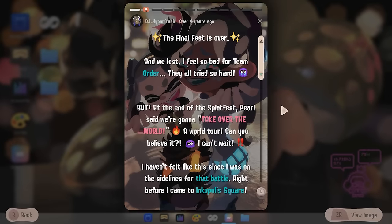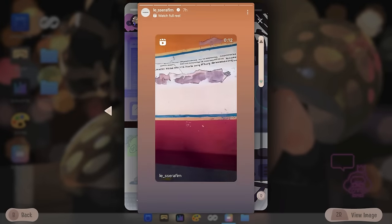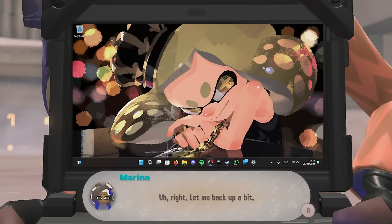We can see that Marina's diary on her laptop resembles the user interface of Instagram Stories and other similar apps, and the operating system in the background resembles the interface of Windows 11 as well.